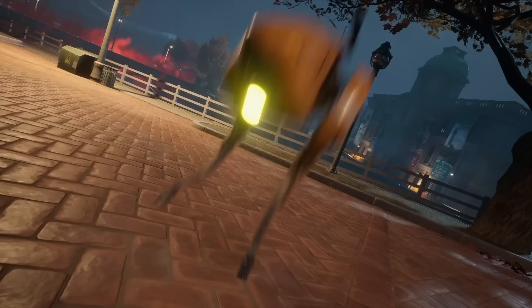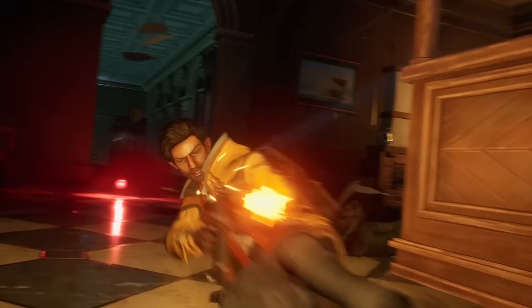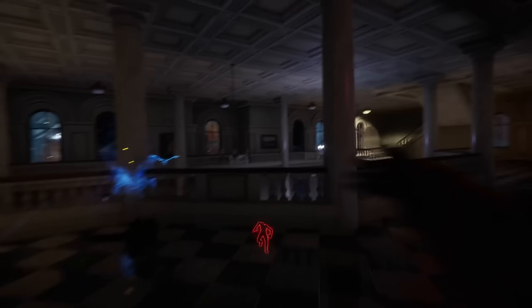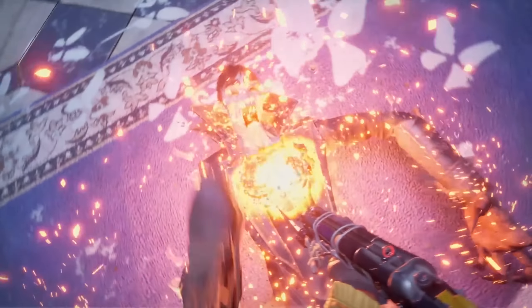The story of Redfall is a simple one. Vampires have managed to eclipse the sun, and the cultists seem to be down with killing anyone not on board. It's up to you to show them the error of their ways. You'll find out more as you play, and the events are mysterious to say the least.